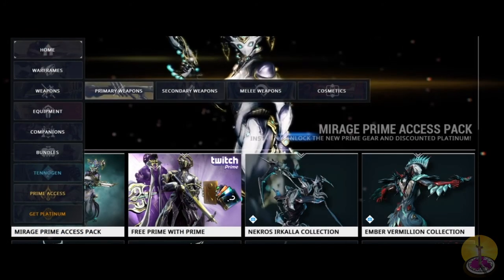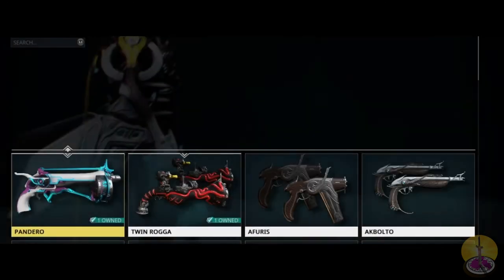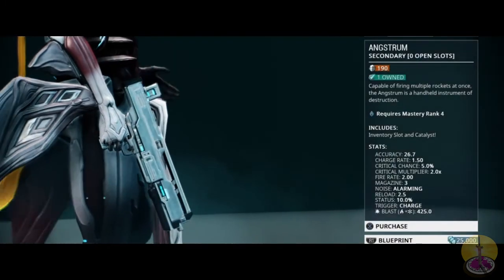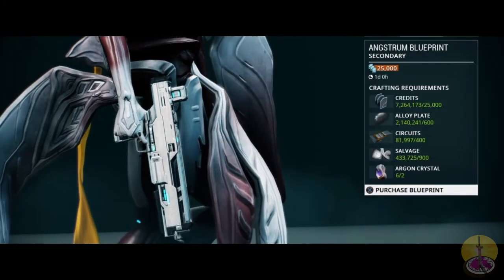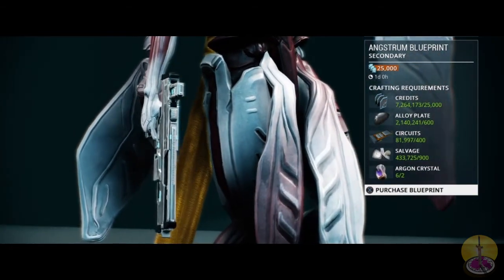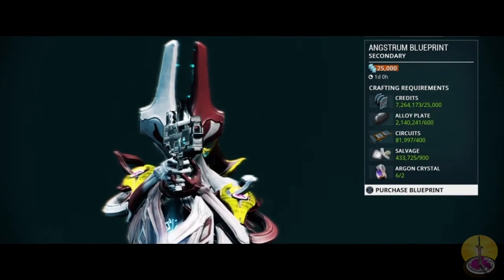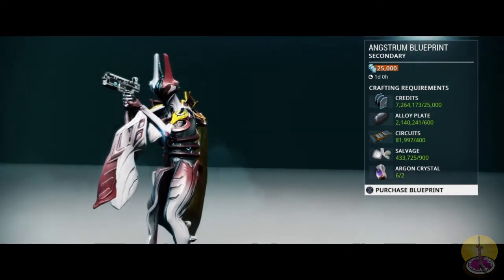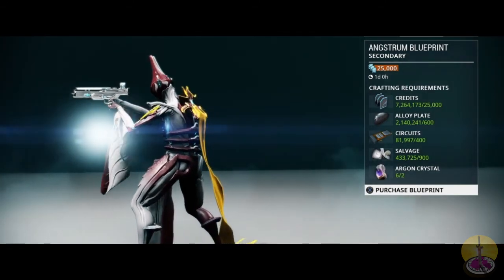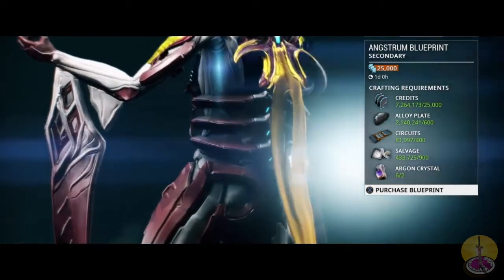To find it, go to the marketplace, then weapons, secondaries, and toggle blueprints. To build it, it's actually pretty easy aside from argon. You need 25,000 credits, 6,000 alloy plate, 400 circuits, 900 salvage, and 2 argon crystals.